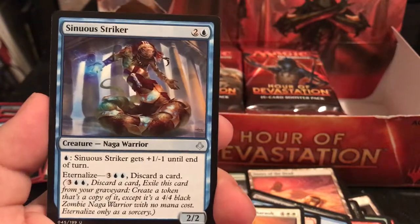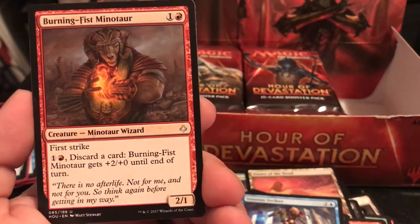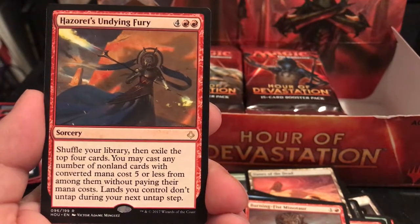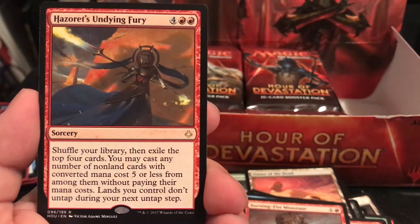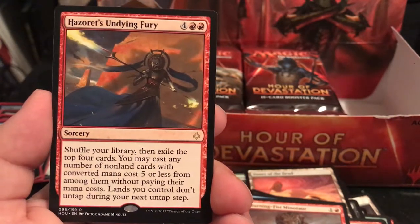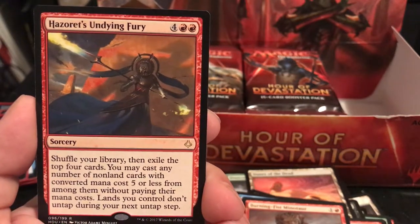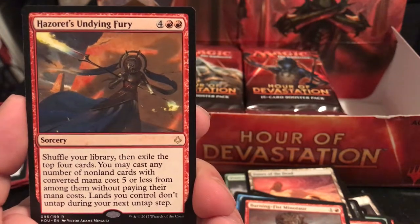Sinuous Striker with the +1/-1 and Eternalize. Burning Fist Minotaur for first strike. Hazoret's Undying Fury is a 6-drop - shuffle your library, then exile the top 4 cards. You may cast any number of non-land cards with converted mana cost 5 or less from among them without paying their mana cost, but lands don't untap during your next untap step. Any cheap cards you have, you pay the 6 and throw out up to 4 cards that are 5 or less.